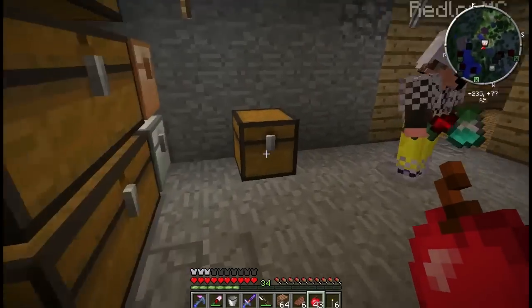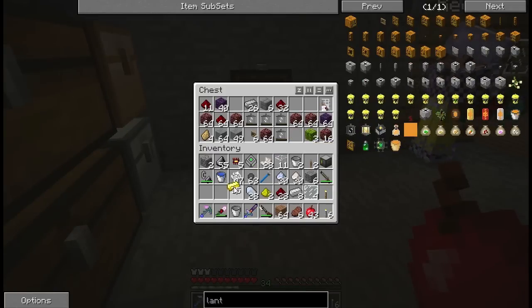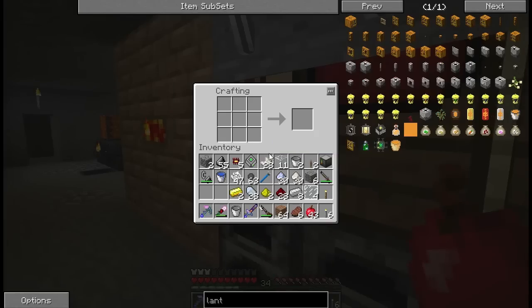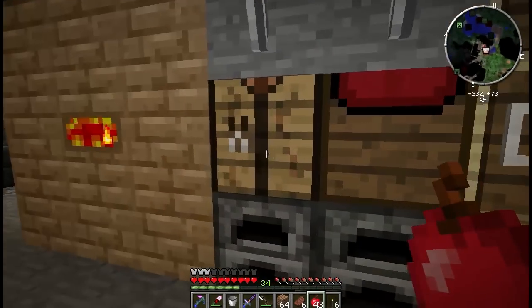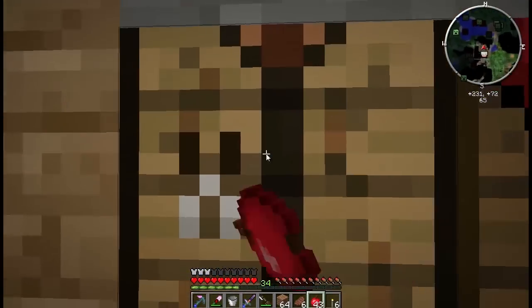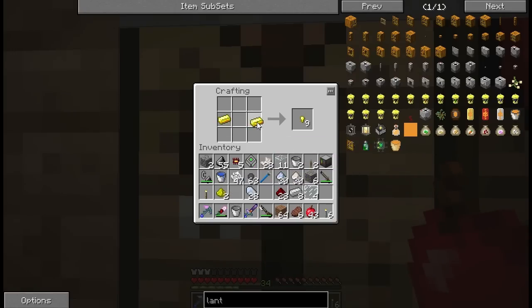These furniture mod tables — when you put multiples of them together they become a multi-block, so it moves the legs around so you only get four legs ever total. The guys have seen that in past series I guess. This is the first time I've ever been able to play with furniture mods, so that's cool.